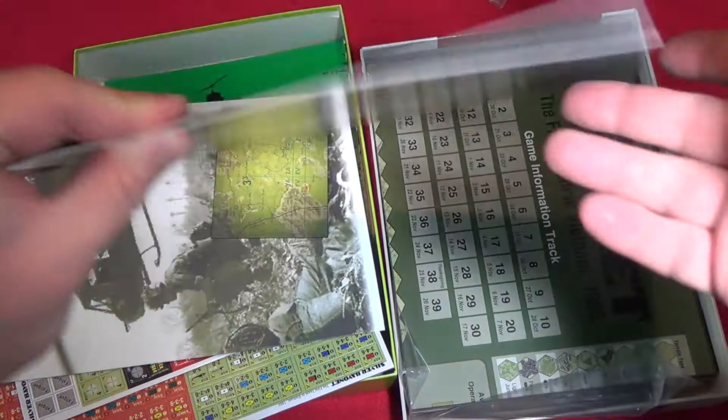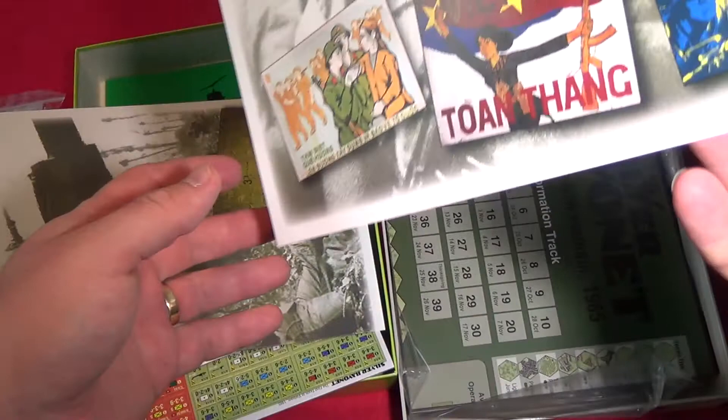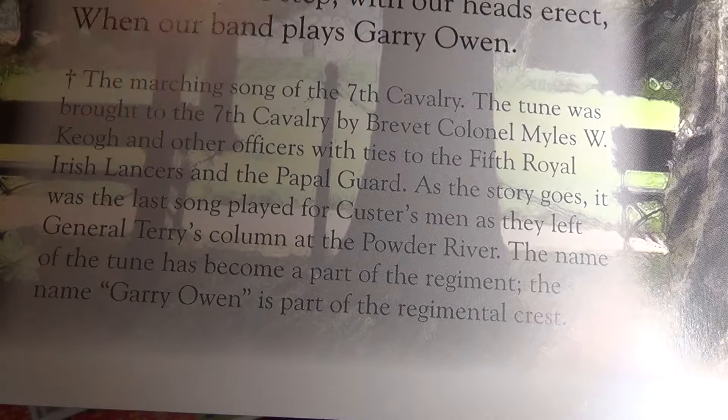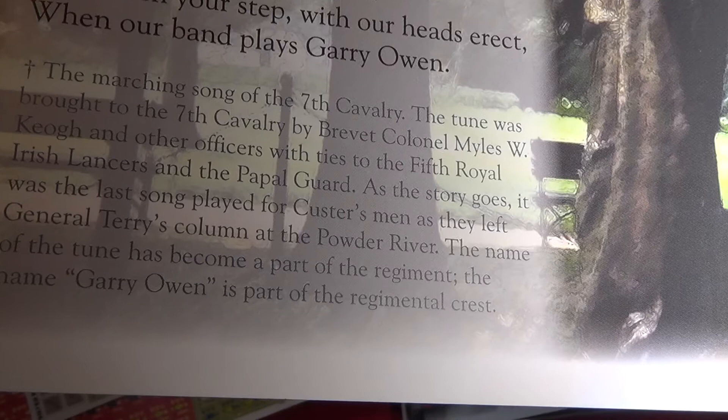Then we have some items that look like screens or posters. On the 1st Cavalry Division screen: Gary Owen — that's the marching song of the 7th Cavalry, and the name of the tune has become a part of the regiment. As the story goes, it was the last song played for Custer's men as they left the general's column at the Powder River — so it's linked to Custer's Last Stand. Very nice quality.